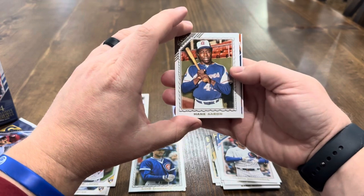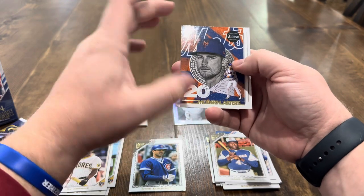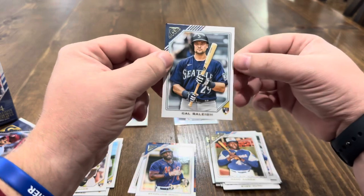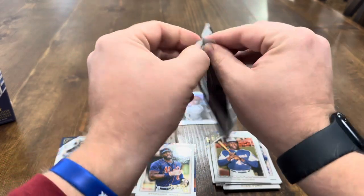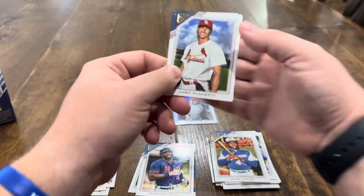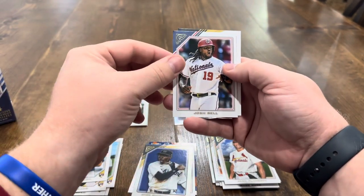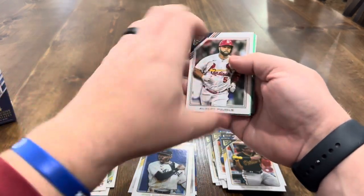Hank Aaron, CJ Abrams on the rookie, a Modern Artist insert of Pete Alonso — just a base insert. There's a printer's proof of Starling Marte and Cal Raleigh on the rookie, though it's got a pretty dinged-up corner. I don't think there's much in Gallery, which is probably why they sell for $17, outside of the elusive autographs. We've got Jack Flaherty, Jazz Chisholm on the rainbow foil, Josh Bell, and Ke'Bryan Hayes.